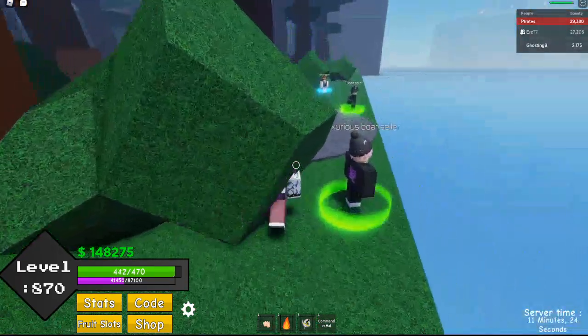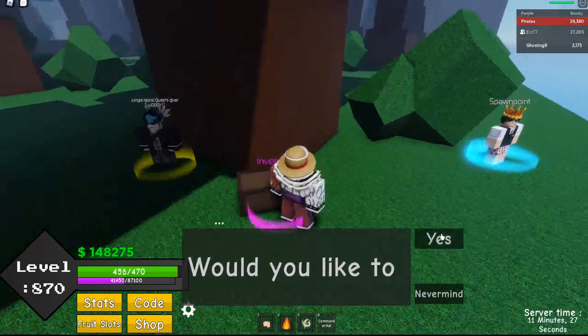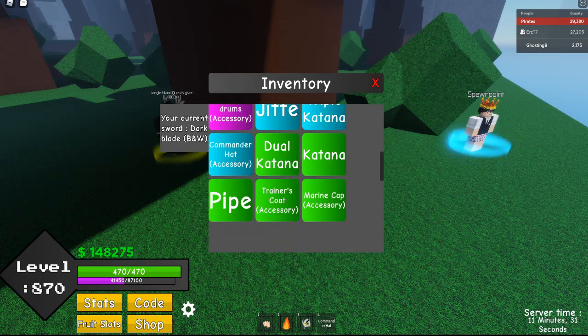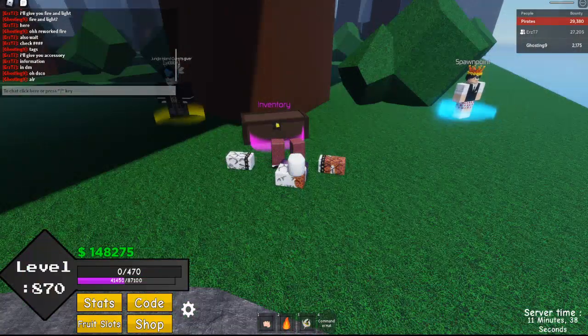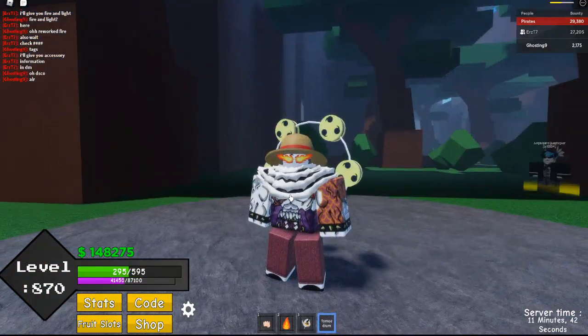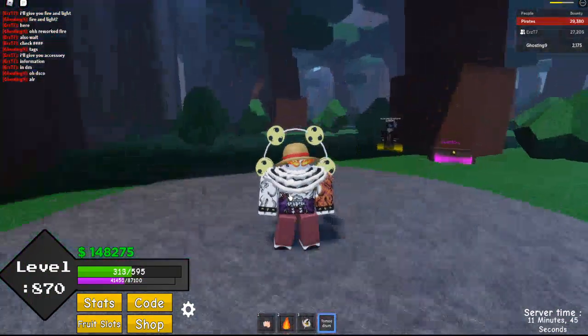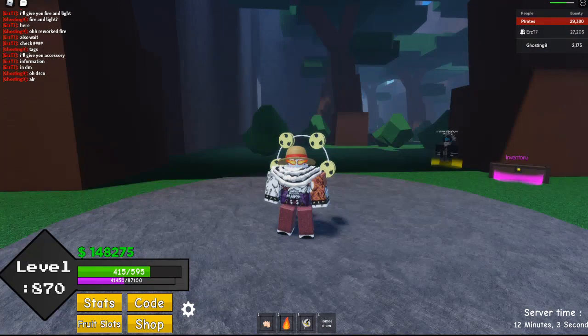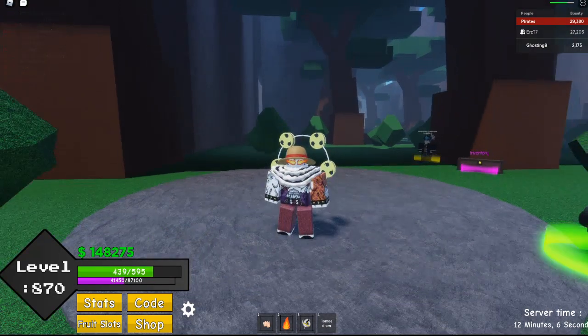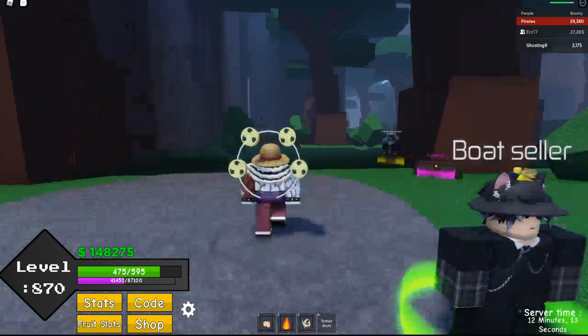Let me show you the other accessories. The Drums look like this — really cool! The buffs are 300 HP and 30 fruit stats, and it only costs around 300K bellies. Pretty easy to get.